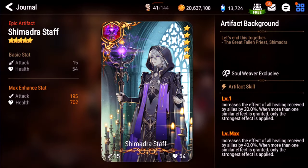Shimadra Staff. Everyone talks about this. The problem is not so much that it's not good — it's that unless you're running multiple Soul Weavers, you're not going to run Shimadras with just one Soul Weaver. It's hard to use unless you're running some kind of triple Soul Weaver team, which would be really strange in PvP. But it's certainly not bad, so I'll give this one a C+. I almost never see this in PvP.